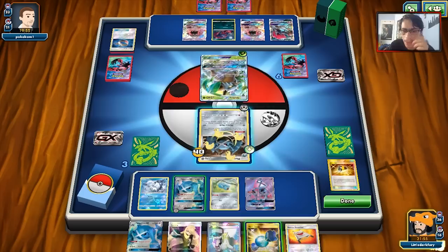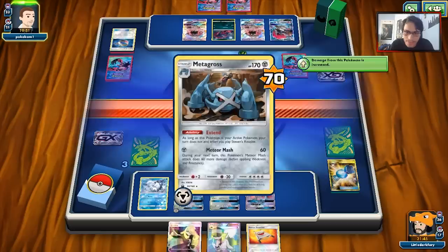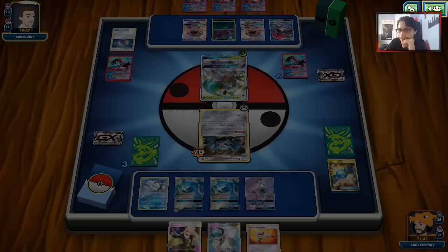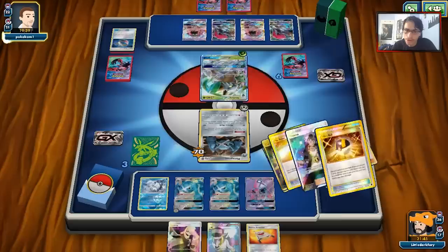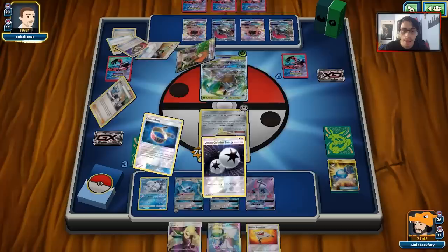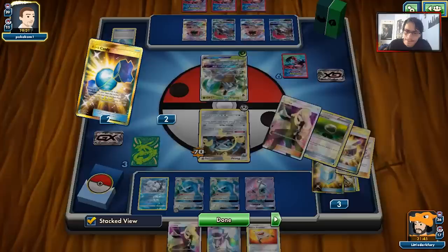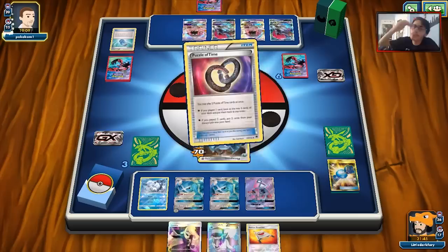We Rare Candy into Metagross and Meteor Mash. We miss the heads flip so the Meteor Mash counter resets — a little annoying. Opponent only has one card in hand now and can't really play cards off their Trade. They double Puzzle and grab Copycat and a DCE. They can Copycat for three, but that's fine. I don't mind them knocking me out — Metagross did work this game. We took three prizes with this baby Metagross, and we got to show off the Stevens combo.